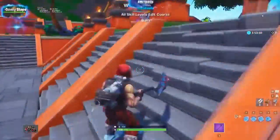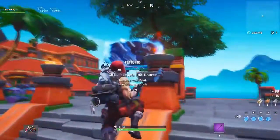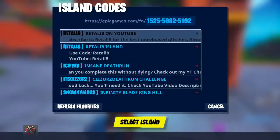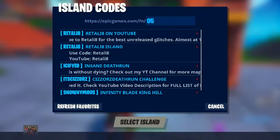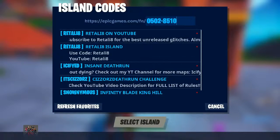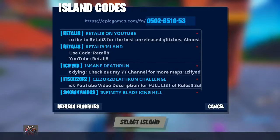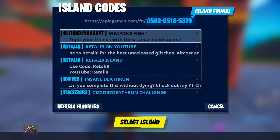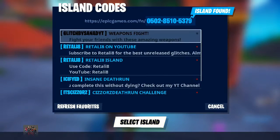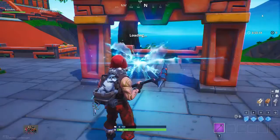So all you have to do is come over here to the portals where you can set a code. We're gonna set the island code to 050285105379. Island found - Glitches by Sanad. Check out him, he is the creator of this glitch.